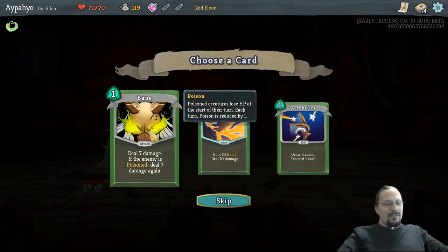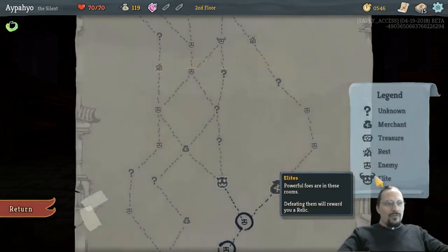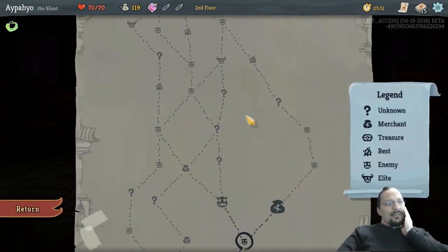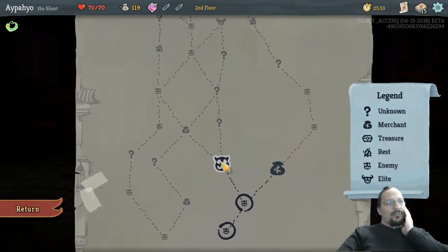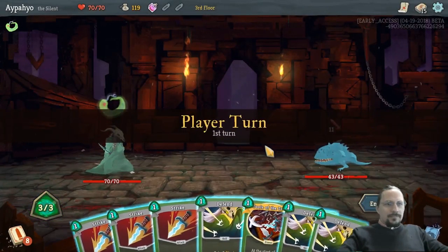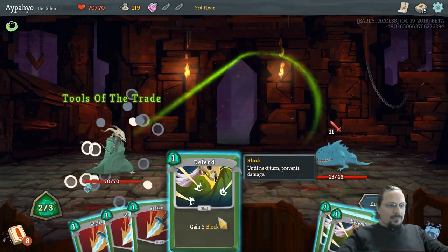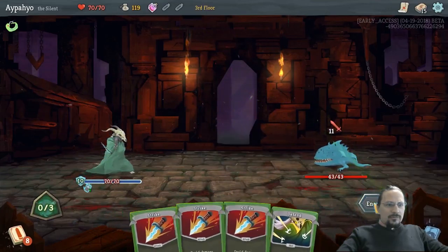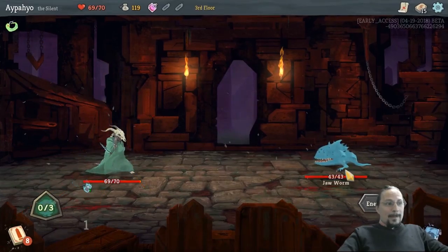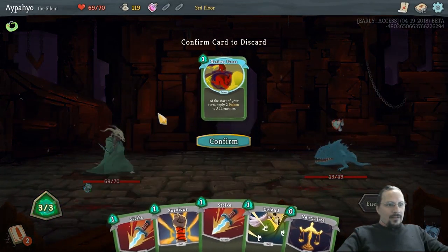Bane is great. But with Noxious Fumes, they will always have a little bit of poison. So it's 14 damage, actually. I need to go here. Although there is a shop and I have 119 gold, so it could be interesting. Eleven damage, okay. We'll take one damage. We didn't do enough damage to him this turn.